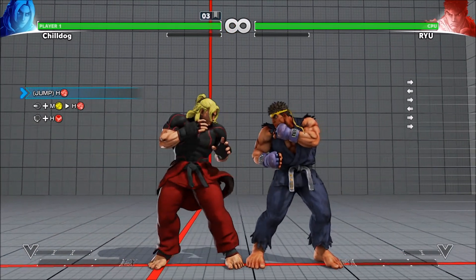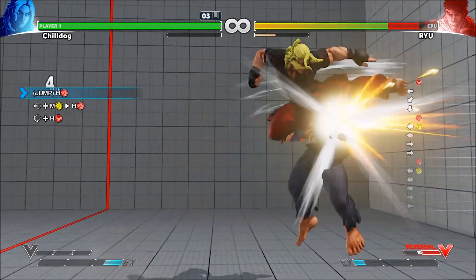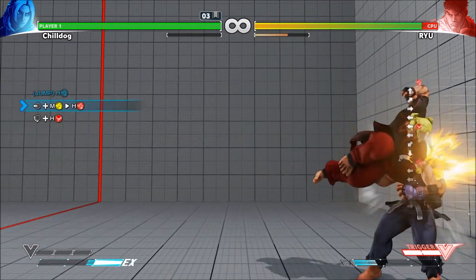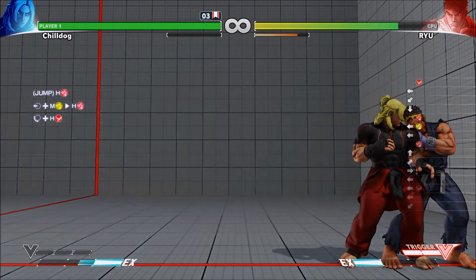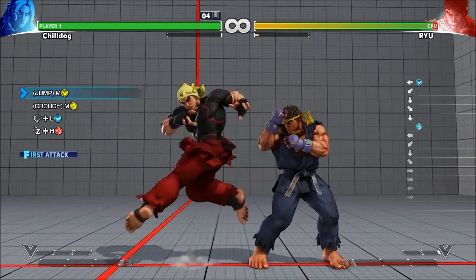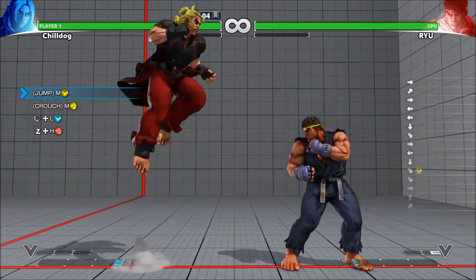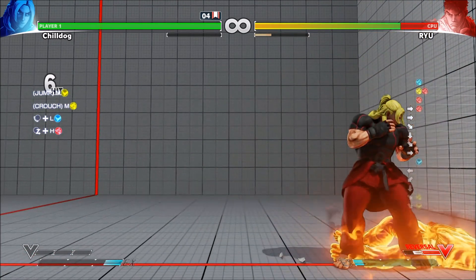Jumping hard punch - so this is his target combo, back medium punch, hard punch into Tatsu. Pretty awesome looking. Missed the cancel there. There we go, pretty straightforward. Jumping medium kick, crouching medium punch - quarter circle back kick? Oh, Tatsu. Crouching medium punch, Tatsu into dragon punch. I didn't actually know that worked. As you can see I don't play a lot of Ken - this is all pretty new to me.